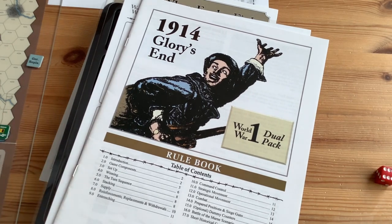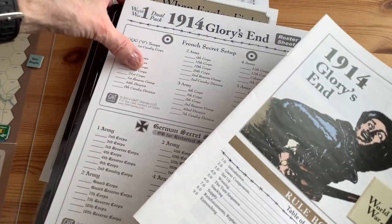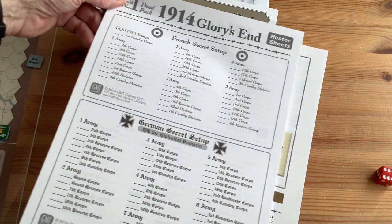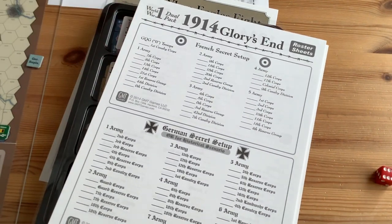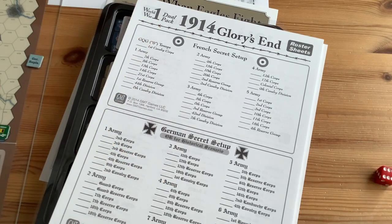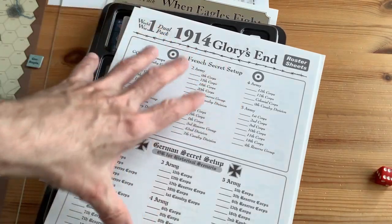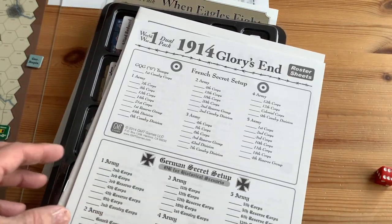What's different about Glory's End is that it covers the Western Front, which is another area I like to explore. You're going to execute the Schlieffen Plan, go through Belgium, try to turn the French left flank, and maybe capture Paris — the opening months of the war in 1914. You can also do a French secret setup and a German secret setup, or follow the historical setup if you prefer.